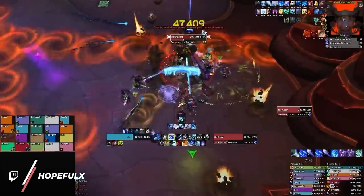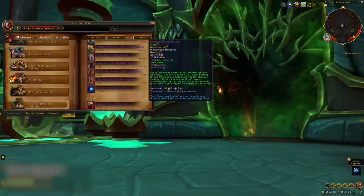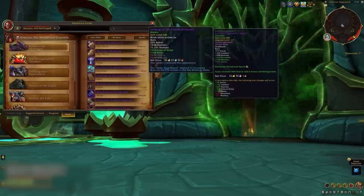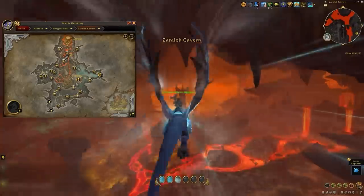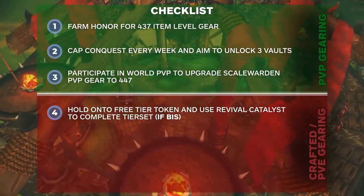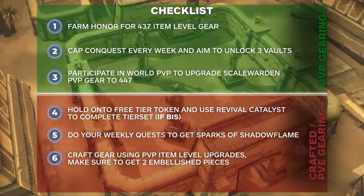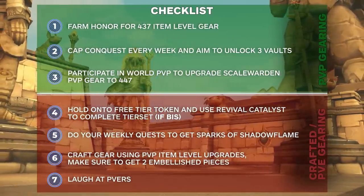As for the classic question of whether you need to PvE to be competitive, the answer is no once again. While the new raid features powerful weapons and trinkets with strong procs — including a 457 item level mythic cloak from the last boss — there's a high chance these effects will be nerfed in PvP. With conquest gear at 450, off-pieces aren't game-breaking. There's also a new zone in 10.1 with daily quests, rares, and a weekly world boss, but none of this seems relevant beyond campaign progression. To recap: most gear comes from PvP, but do weekly quests for sparks of shadowflame, craft relevant pieces including two embellished slots using the new optional reagent, and prioritize embellished pieces first.